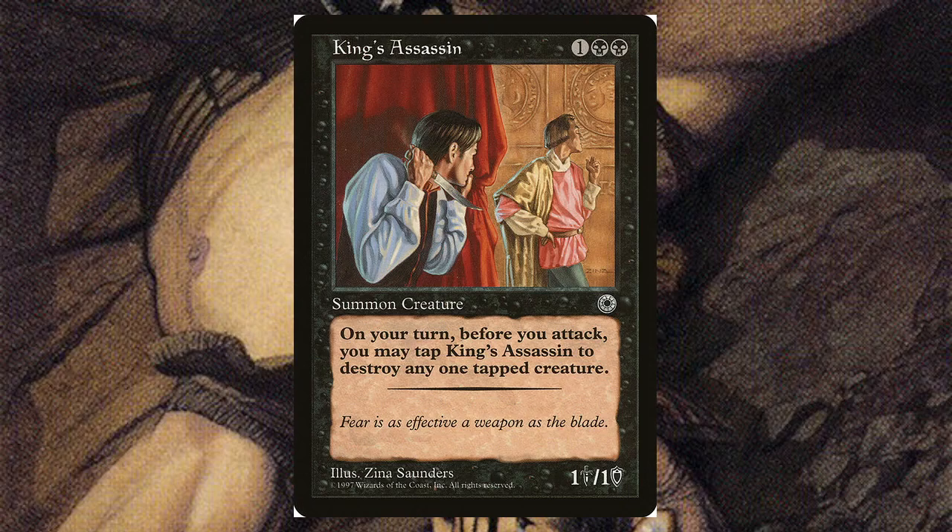King's Assassin — for one and two black, it's a 1/1. Once per turn before you attack, you may tap it to destroy any one tapped creature. This is back in the era where tapping another creature to trigger an effect was a unique ability in itself, as we've seen from the last couple of assassins that used other creatures to help with the murdering.